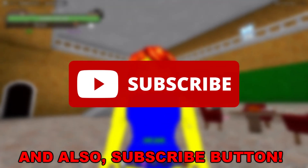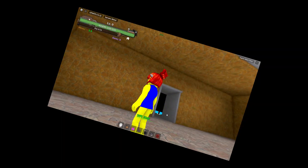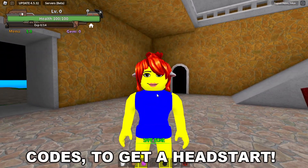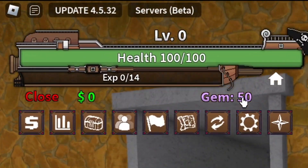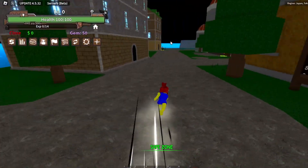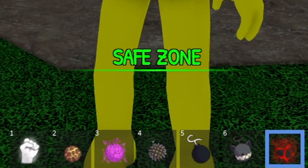Before I start playing this game, make sure to hit that like button and also hit that subscribe button, and hopefully your character will be looking as good as mine. First I think we should apply some codes to get a head start. By applying all the codes I have 50 gems, and my friend told me I can buy devil fruits for only one gem, but I guess we don't have to do that because we already have all these fruits.